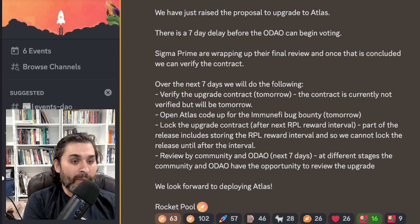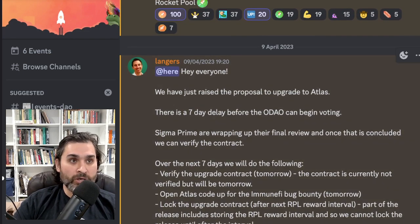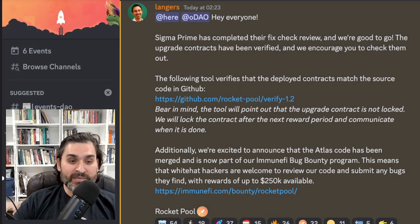The community and oDAO have the opportunity to review the upgrade over the next seven days. This was from April 9th. They want to make sure everything is ready before the code goes to mainnet next week. Earlier today, Langers gave an update: Sigma Prime has completed their fixed-check review and they're good to go. The upgrade contracts have been verified, and a tool verifies that the deployed contracts match the source code on GitHub.